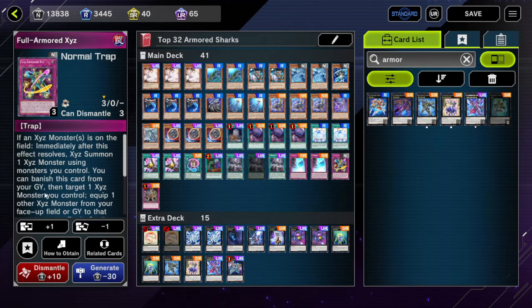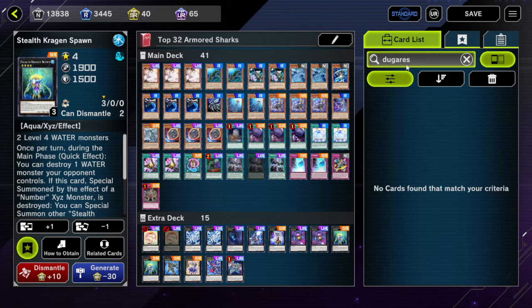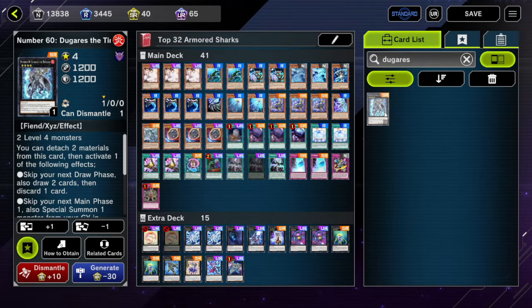Another thing to consider: with Bahamut, the deck can eat hand traps. A lot of people are maining Ash, Imperm, Bala, and Nibiru, so getting your Toad out first is basically a must. For the extra deck, I was running two Cracking Spawn — I'd say in the future try running one and play Dugaris instead. Dugaris can get you a draw two and discard one, so if you draw into one of the XYZ armors you can overlay the XYZ Armor Fortress to search. That's why we play XYZ Remora as well.